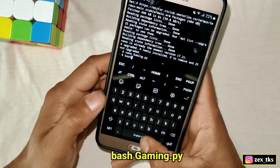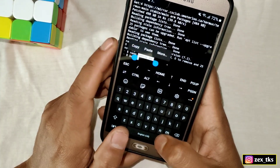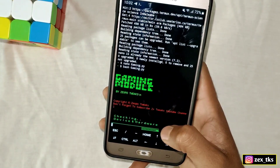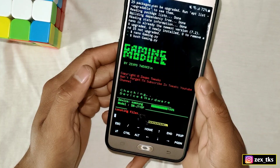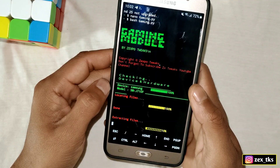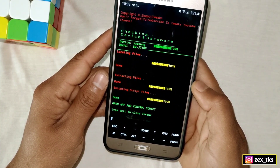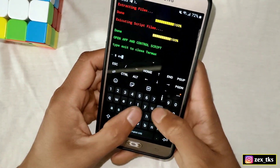Now add another command: 'bash' followed by the script file name — copy and paste the file name and hit enter. The script is flashing, so please wait for it to complete. Once done, the script file has been flashed successfully. Type 'exit' to close the Termux app.